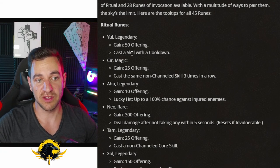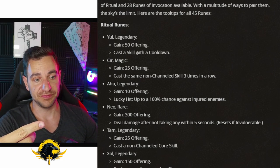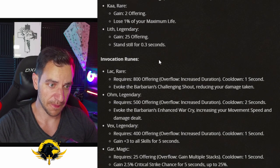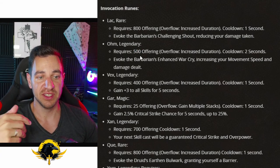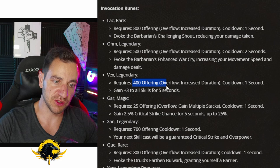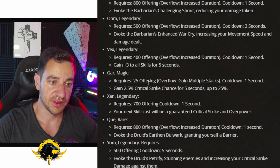Let's go through how we gain offering. The legendary ritual rune says: cast a skill with a cooldown to gain 50 offering. That's crazy — pretty much most skills gain 50 offering. You can think about casting your skills anyway in your build and now having an extra skill on top that autocasts just from you casting skills. For example, think of a lightning sorcerer casting lightning spear a lot — that's a skill with a cooldown, giving 50 offering. Or a barbarian's war cry: with 500 offering — so ten lightning spear casts — you autocast war cry, giving you more damage.